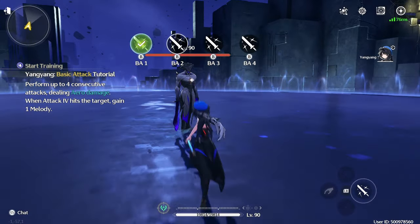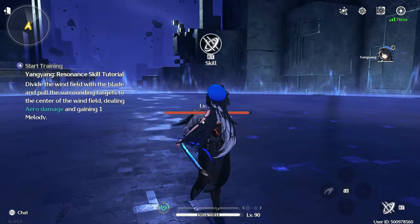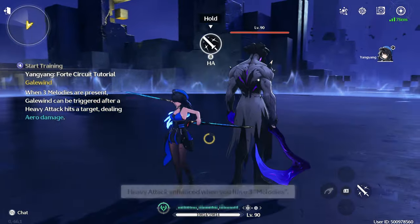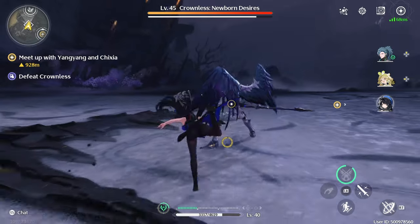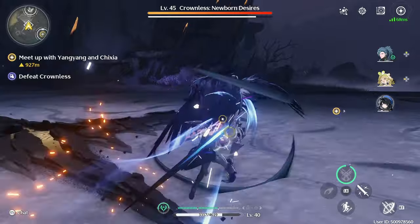Her basic attack has four sequences and generates one stack of melody on the fourth sequence. Her heavy attack consumes 25 stamina to deliver a piercing strike to the locked-on target. Her dodge counter can be performed by using a basic attack after a successful dodge, and will allow her to thrust forward to bridge the distance between her and her target, dealing light arrow damage.